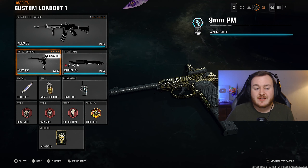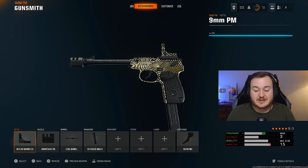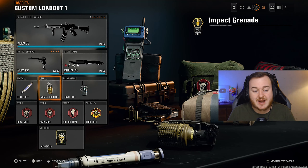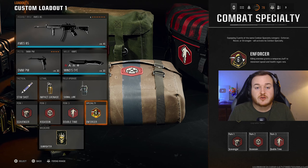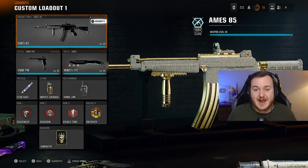Here's the rest of my loadout if you want to copy it — the Nine Millimeter Pistol as a secondary, knife, stem shots, impact nades, signal lure. For perks: Scavenger, Assassin, Double Time, and the Gunfighter wild card to get those 8 attachments. Copy the build down and let me know in the comments what your best game was, whether you increased your KD, or if you got close to a nuke. The gameplays I have for you today are absolutely wild — if you're new, hit that like button and subscribe.